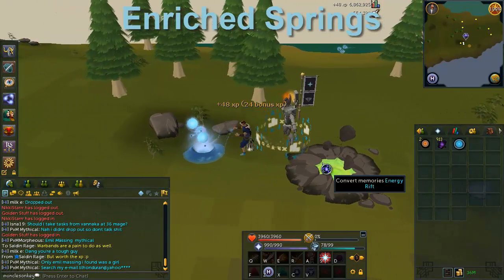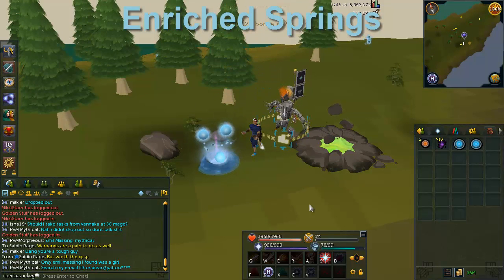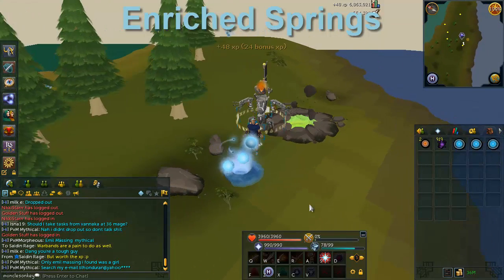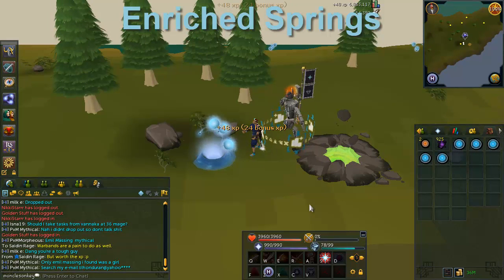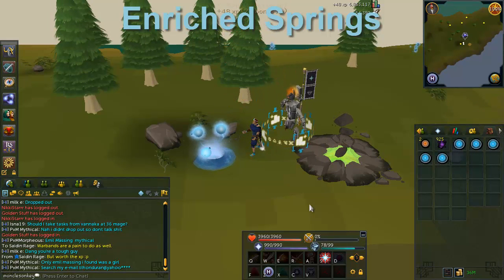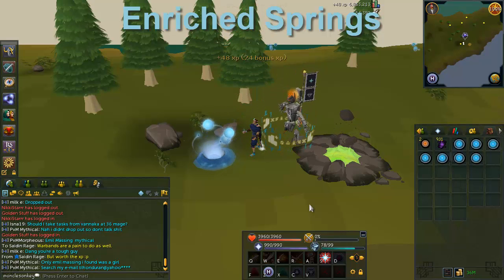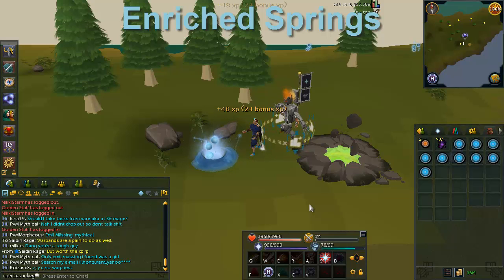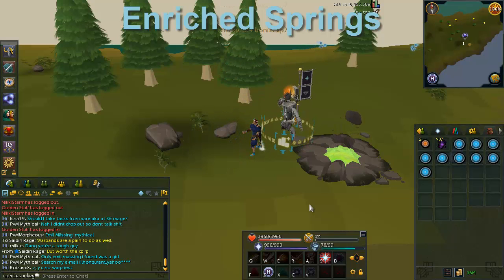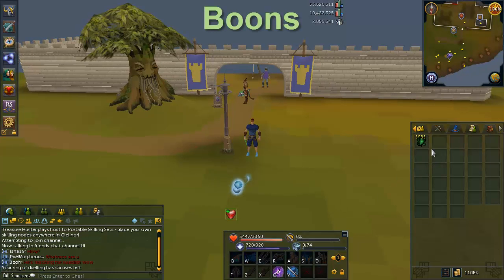Enriched Springs appear every 20 minutes. All energies harvested from them are enriched, and they have a 100% energy drop rate — double the XP of normal memories — so you really want to take advantage of these. After one spawns, keep an eye on the clock so your inventory is empty 20 minutes later when the next one appears. More players harvesting from the same spring makes it last longer, so find a busy world to fill your entire inventory rather than only getting a fraction of it.